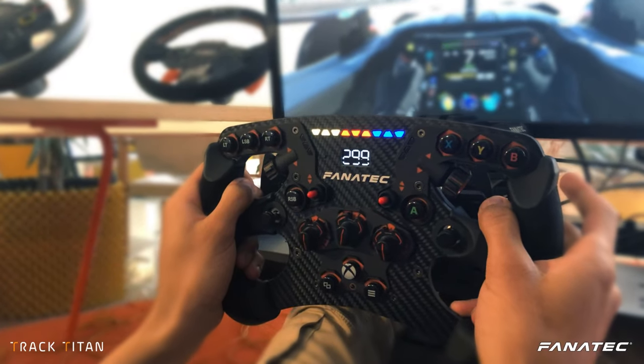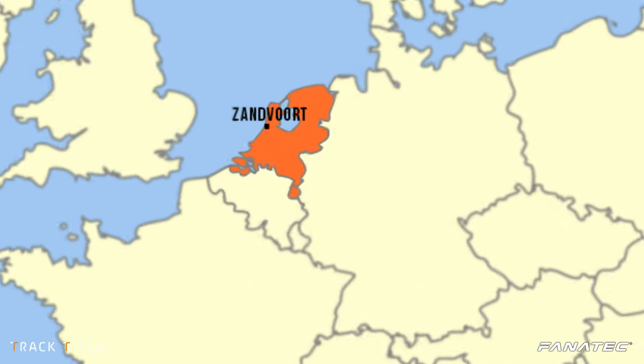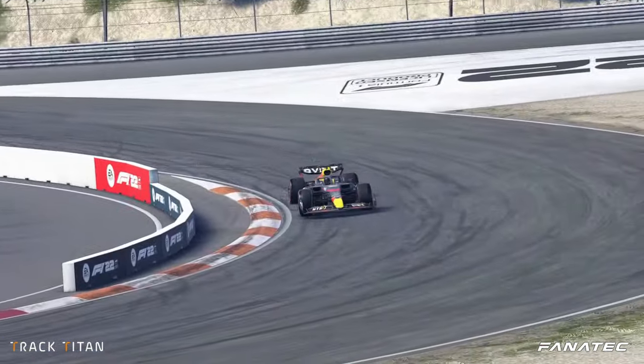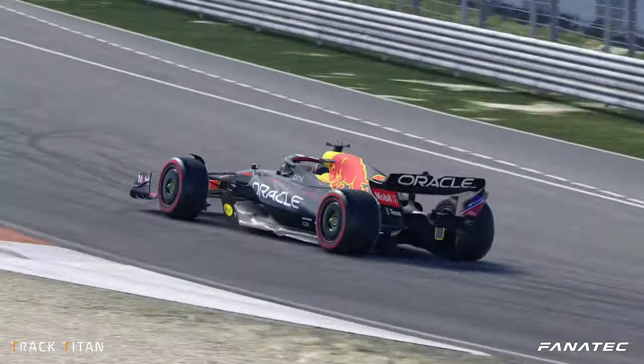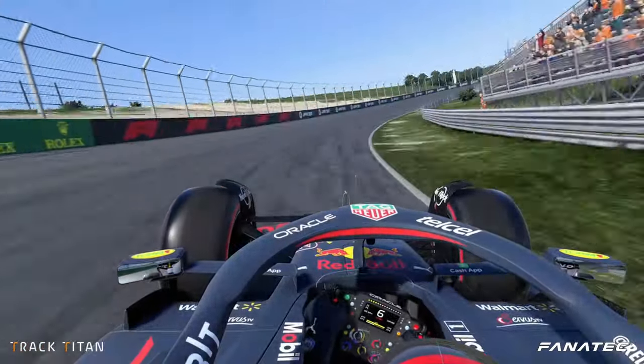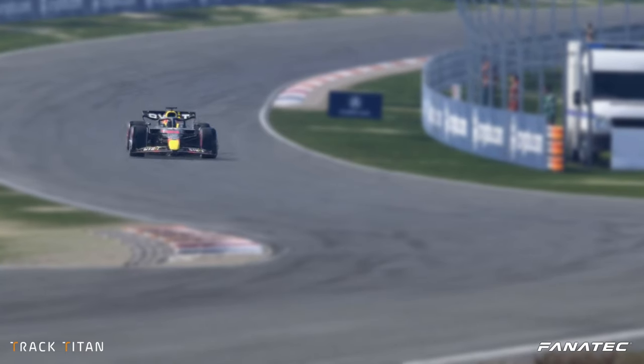Welcome back to another Tutorial Tuesday. Today we're heading to the land of cheese and windmills — we're taking a look at Zandvoort, where the wind is ever-blowing sand in your face. This track has been heavily reworked and now has some steep IndyCar-like banking, which makes for exciting and speedy racing that you can't find anywhere else.